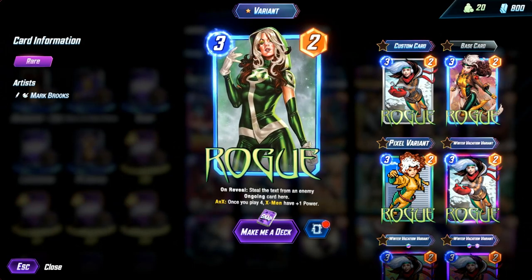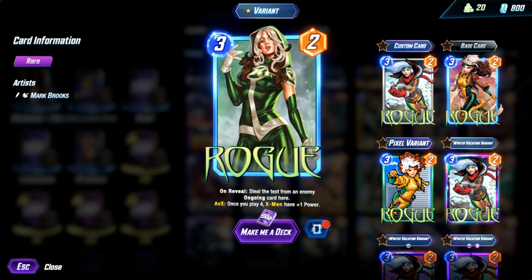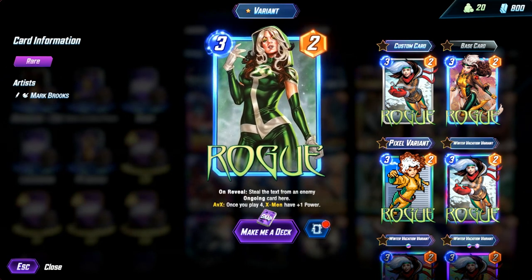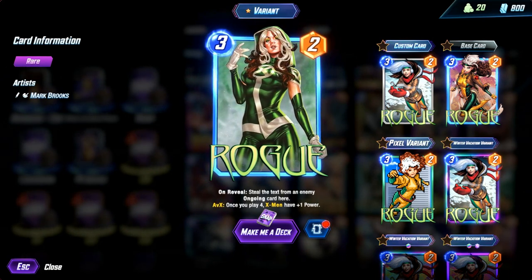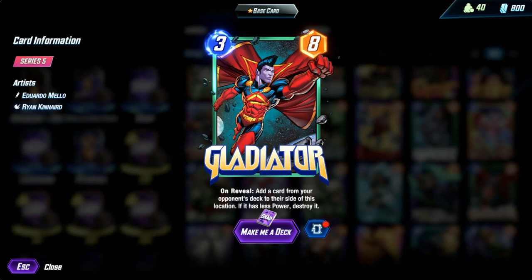Another card played instead of Punisher in these types of decks is Rogue. Her ability to steal an ongoing effect and let you benefit from it can often give the opponent fits. If you don't mind taking a risk, you can even play Gladiator instead of Punisher. More often he'll result in more points, though Gladiator can backfire. Even though he's fallen out of favor in Surfer decks, this card has higher usage than Punisher, who has basically none.